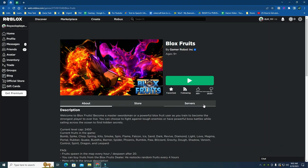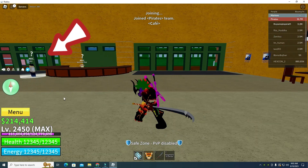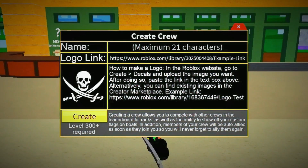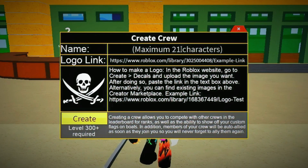Now let's unfurl the sails and delve into the process of assembling your crew in Blox Fruits. Begin your crew creation journey by finding your way to the crew menu. Within the crew menu you'll spot the all-important create crew button. Give it a hearty click to begin the exciting voyage of crafting your very own crew.